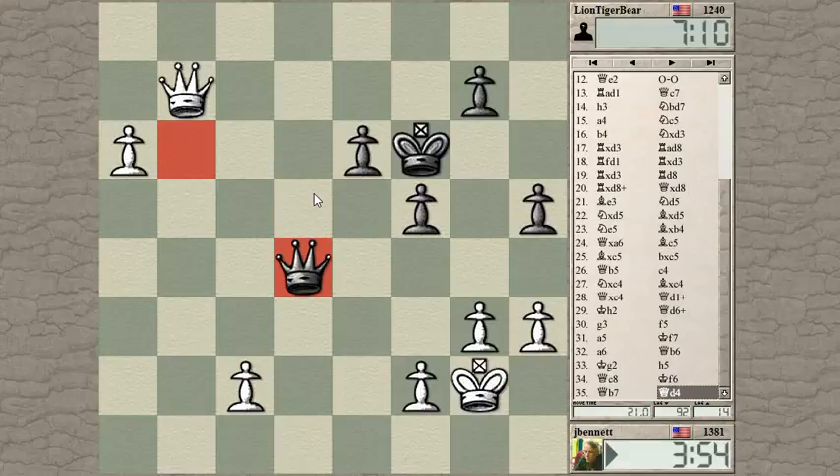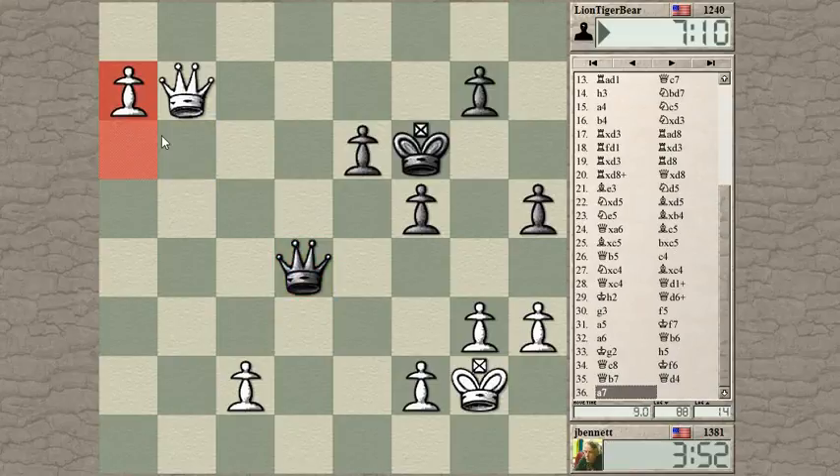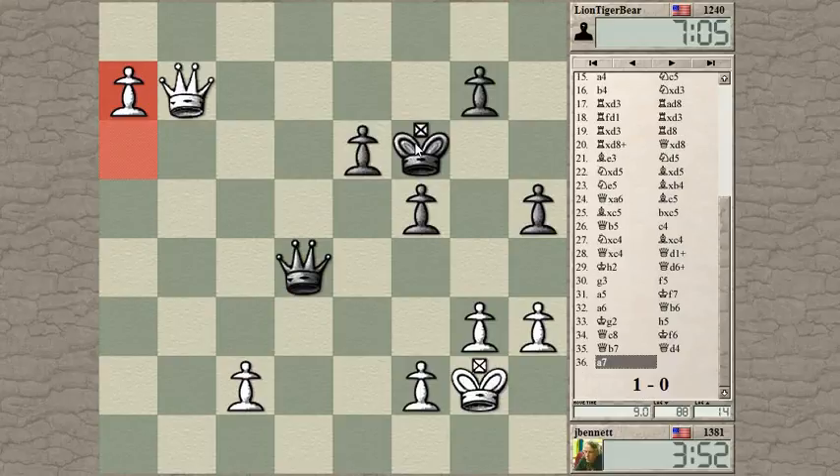So he goes there. Yeah, he's probably looking at it — pushing those pawns forward, also protecting his King from checks. Black resigns. But yeah, I didn't see anything he could do. Okay, so I will upload this and do a post-mortem. See you guys later. Bye.